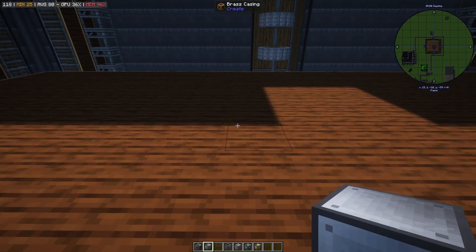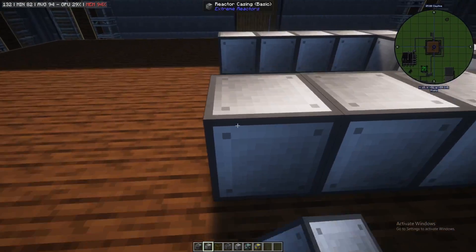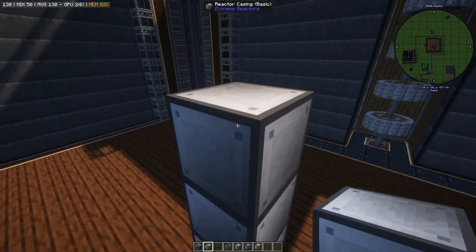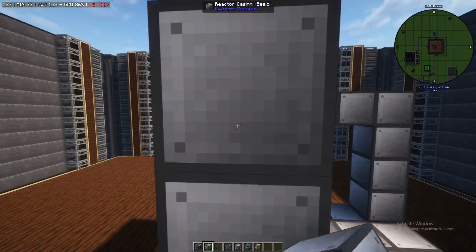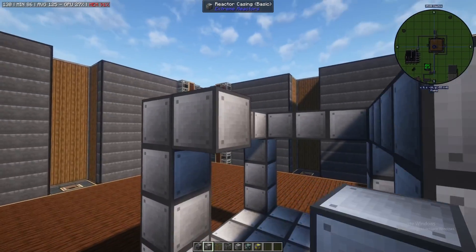The basic reactor has a size limit which is five by five. As you can see, it's five by five. The bottom has to be casing and then you have to go up on each side with reactor casings along the borders, like so.